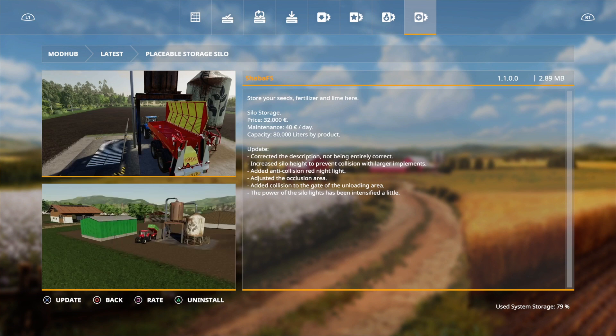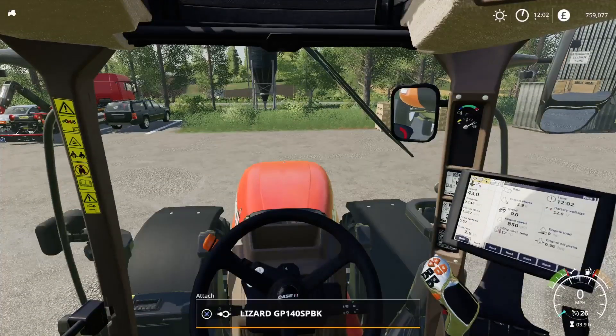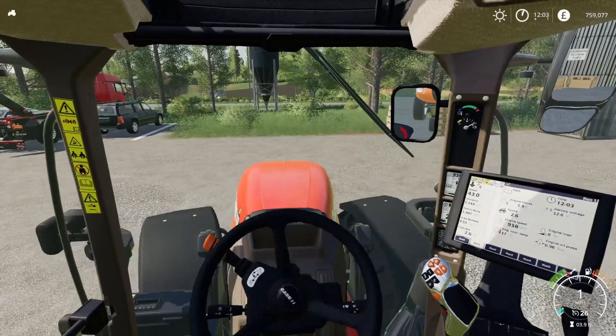There's also an update - corrected the description, increased solar height to prevent collision because it was quite low with larger implements, added anti-collision red night light, added the occlusion area, added collision to the gate of the unloading area, and the power of the silo gates has been intensified. No map unfortunately - I really thought there was going to be one because Giants Island 09 and Farming Legends both disappeared off the mod hub, but they're not here today.